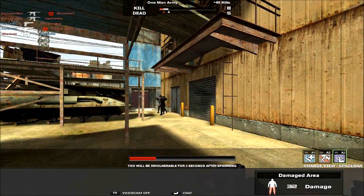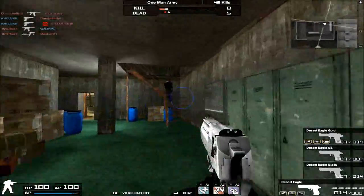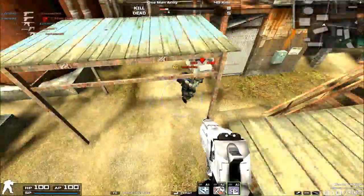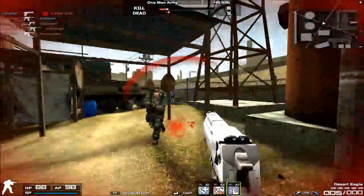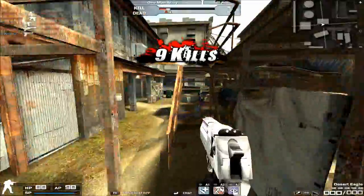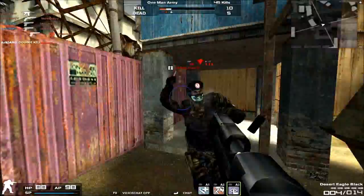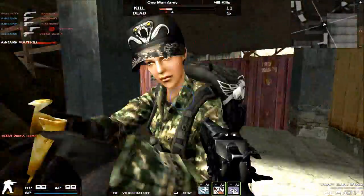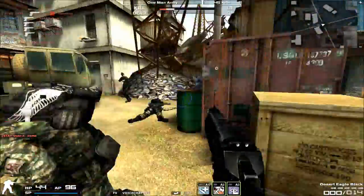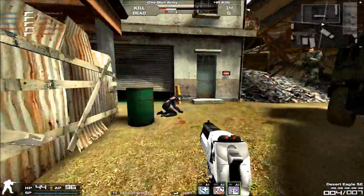A little bit of background information on the Desert Eagle: it is an Israeli gas-operated handgun and a massive firearm. In Combat Arms, the Desert Eagle is unlocked at Master Sergeant 3 — the same rank at which you unlock the SG-550. It used to cost 650 GP per day, but since Nexon removed the one-day duration sales, it now costs 3,185 GP for a week.